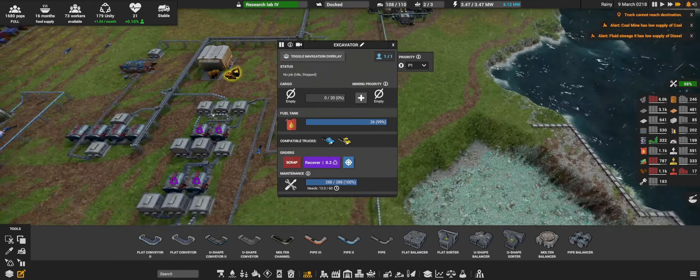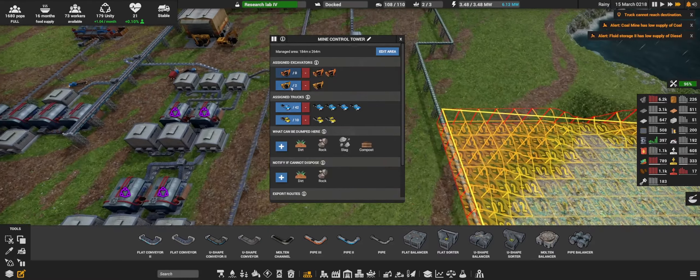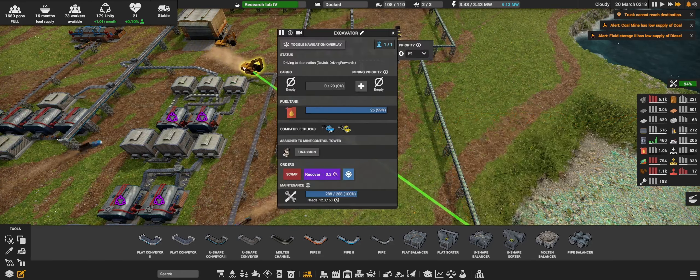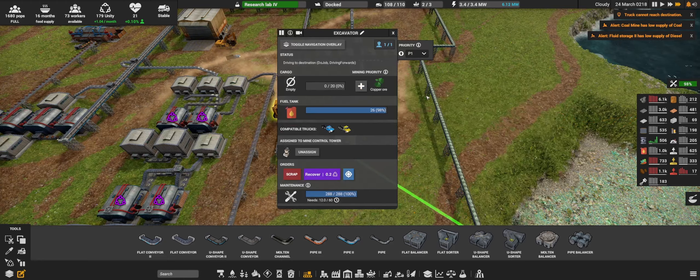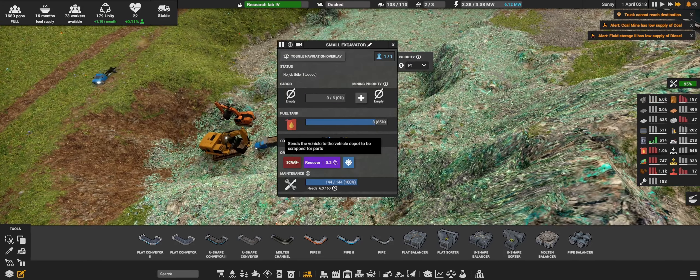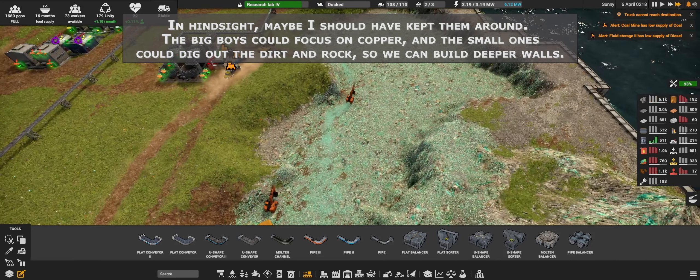You are going to go into the copper mine — yes — and take out two of these. You are going to concentrate on copper ore. I think you guys can be scrapped at this point. And you are going into the coal mine — so coal mine and take out two of these.